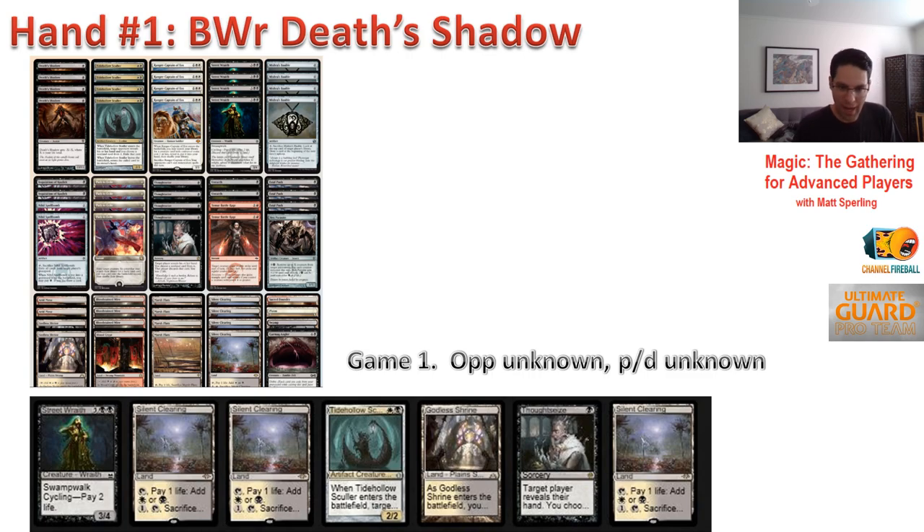What's most important to this deck? Some early interaction, some life loss, and a way to find Death's Shadow. We're checking some of those boxes, but we don't have Death's Shadow. You might find a player who says if their hand doesn't have a Death's Shadow or a way to find it they'll mulligan, since there are no cantrips like Serum Visions to find it. That's something to explore and possibly correct, but my instinct is to keep this hand — you've got enough of the pieces between disrupting your opponent, Street Wraith, and Silent Clearings to hopefully find that Death's Shadow.